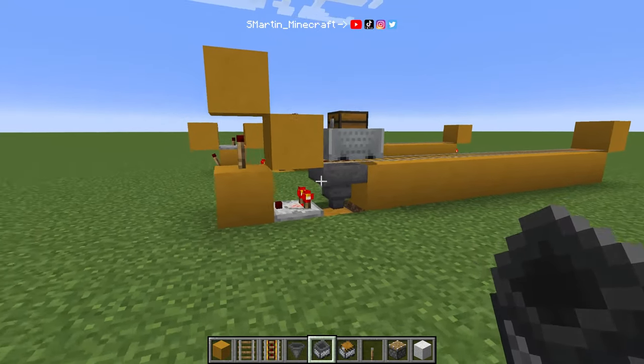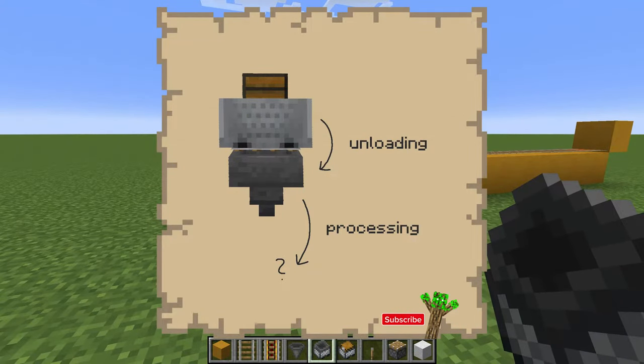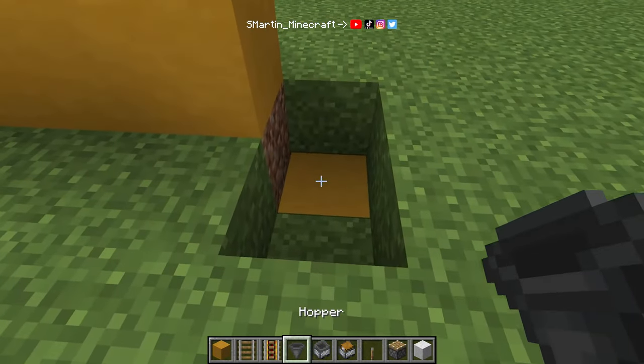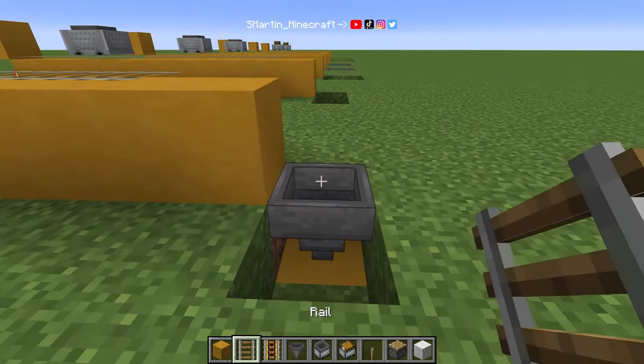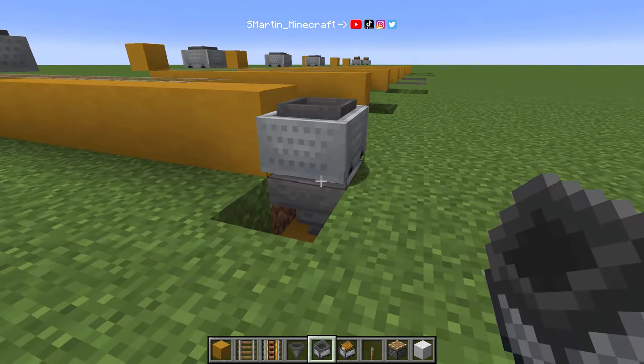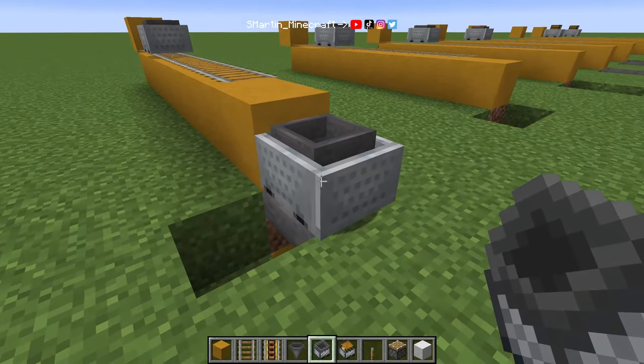Now there are two aspects: unloading speed and processing speed. So what does that mean? The most basic variant is the following one. We put a hopper two blocks below, we place a rail on top and put a hopper minecart on it. Now we break the rail so that the minecart is just standing there.